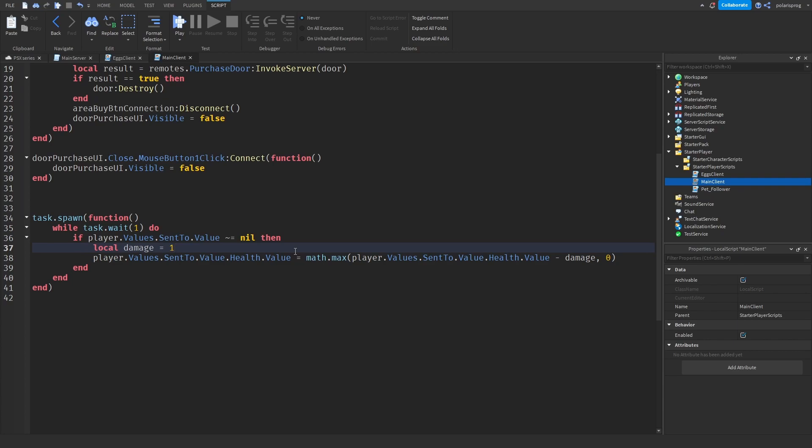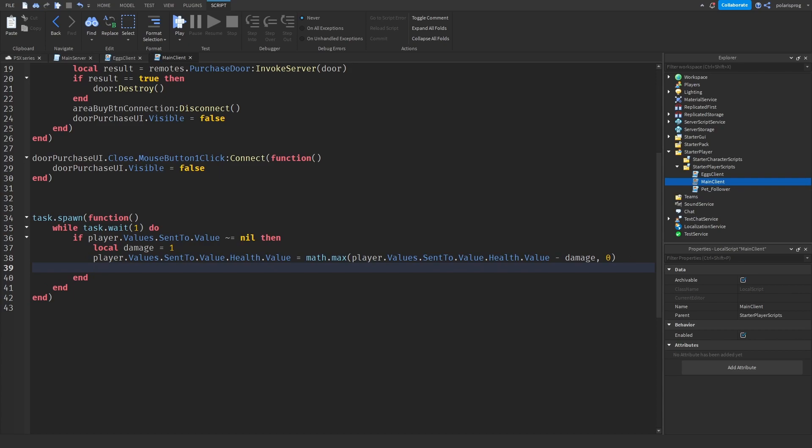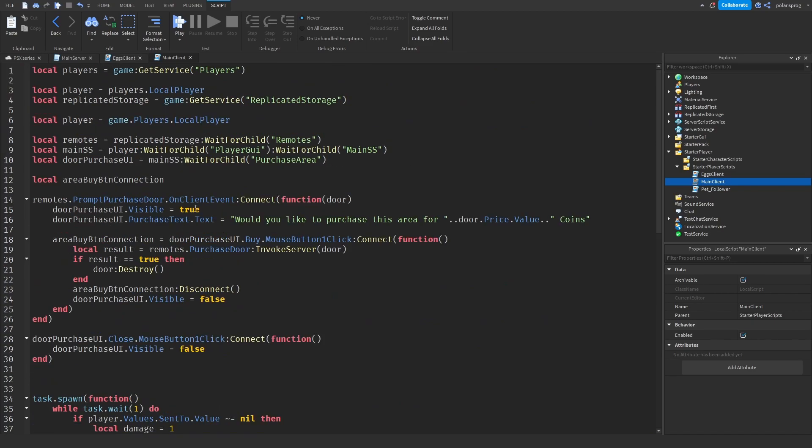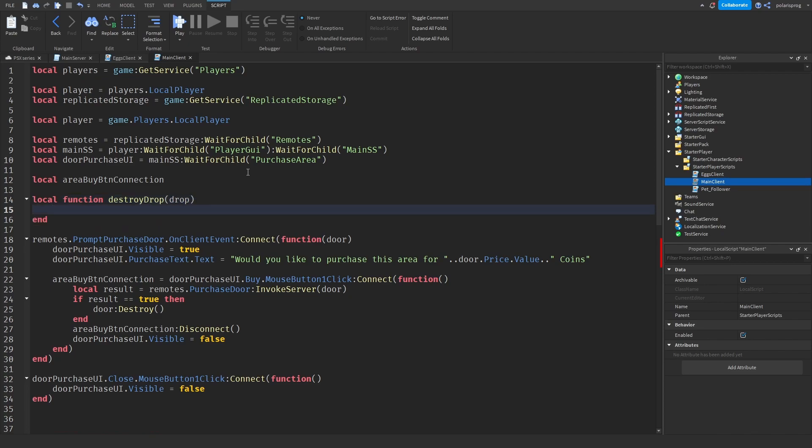When we change the sent value, what I'm going to do is check if player.Values.SentTo.Value.Health.Value is equal to zero. Then what we're going to do is create a local function called destroy_drop, and it's going to take a drop as an argument.